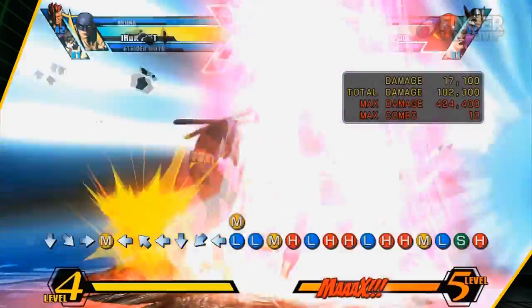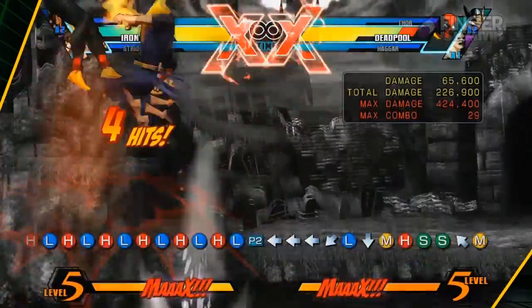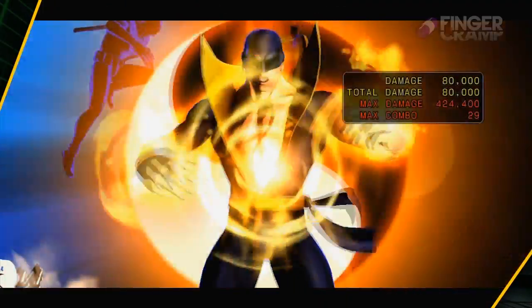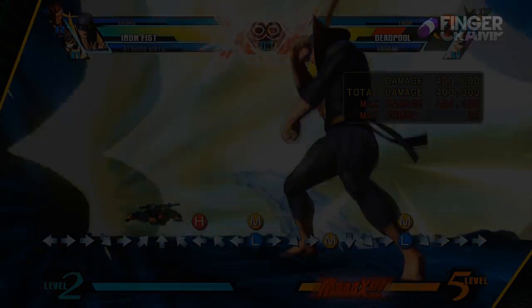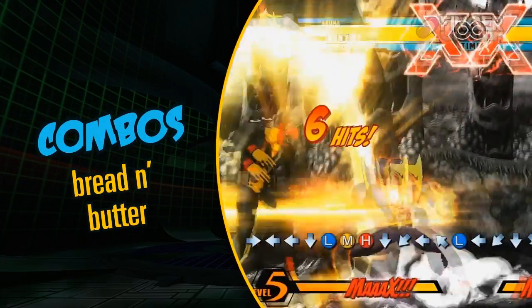Now we're going to move on to his level three. His level three has an area effect, which is really cool. What I mean by area effect is: if you're standing anywhere within that area and not blocking, you're being hit. So you can actually use that level three as a counter, where you wouldn't use other level threes to do that.